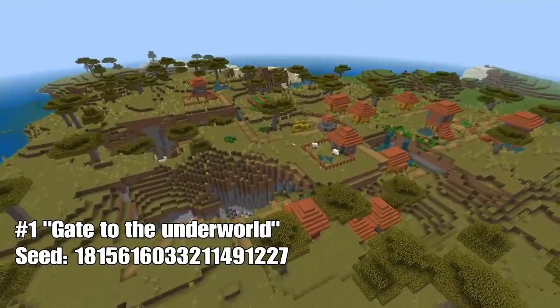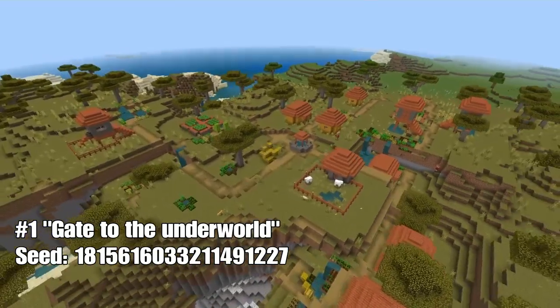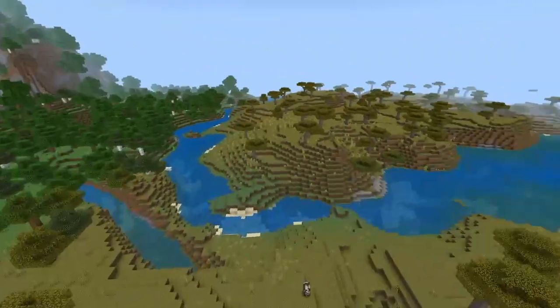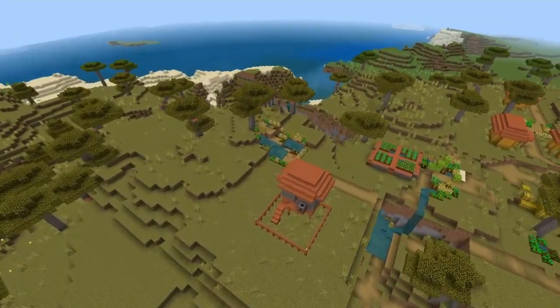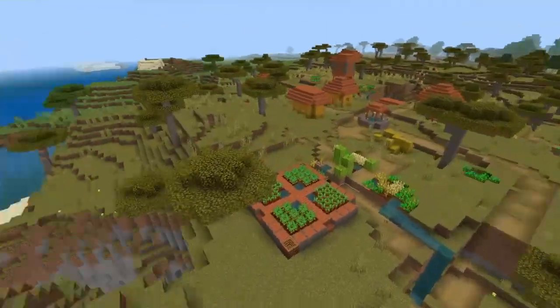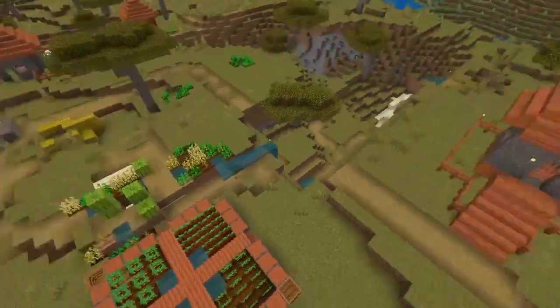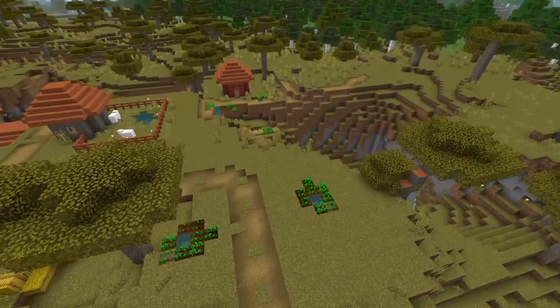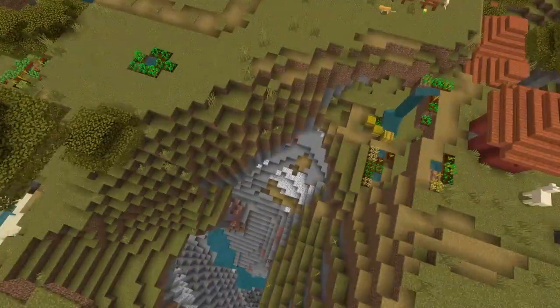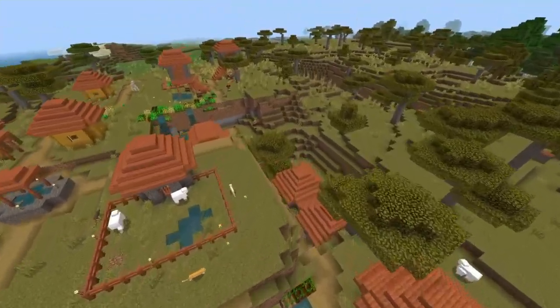First up we have a nice savannah village that you will spawn right next to. It's a mid-sized village located close to the ocean and surrounded by forests and large caves. A part of the center of the village lies at a lower elevation, making it look like the ground has collapsed beneath. The village has a decent amount of buildings and also a couple of farms. What makes this village extra special is what lies beneath it.